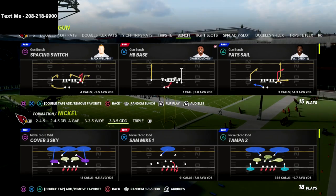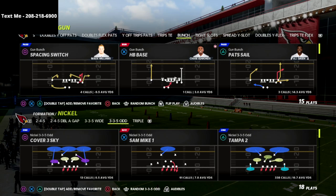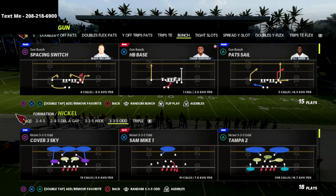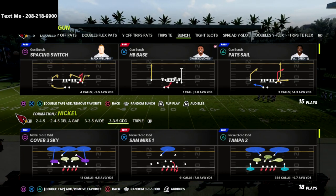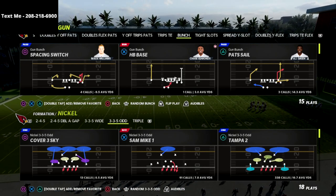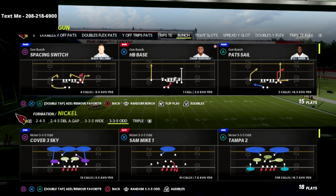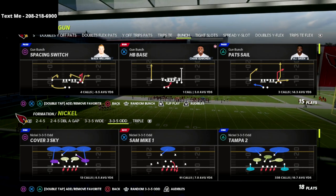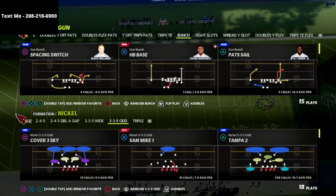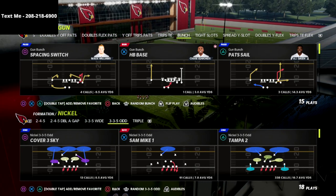It's really good against gun bunch and really any formation. It comes to us out of the nickel 3-3-5 odd. I'm in the Baltimore Ravens defensive playbook, and if you want to get my full nickel 3-3-5 odd defensive e-book, there's a link in the description of this video. This defense is absolutely insane — it's got some of the best blitzing concepts in the game. Because it's the 3-3-5 odd, it's very similar to the 2-4-5 odd, but with a couple of key differences, one being that the linebacker is going to be a defensive lineman, which allows us to create very effective blitzing angles.